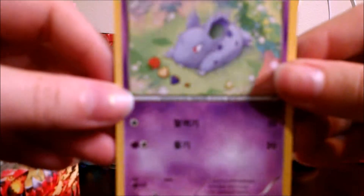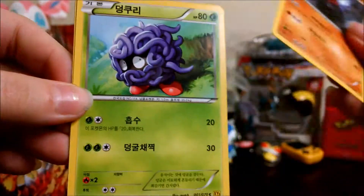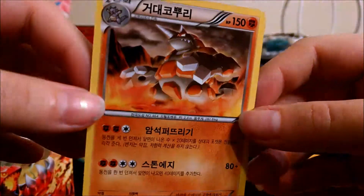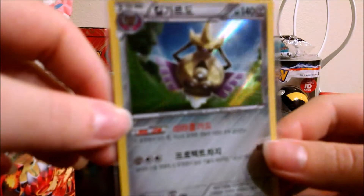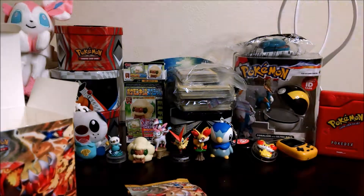Okay — another Nidoran Female, Nosepass, Tangela, another Aggron Spirit Link, and another Rhyperior. So we got a lot of cool cards but only one holo — that would be this Rock-type Aegislash. Alright, what do you guys think of this set so far? Do the cards look really different? Would you buy one? Let me know in the comments down below and I'll see you for the rest of the boxes.